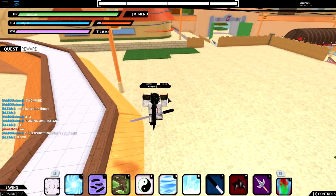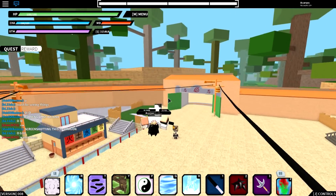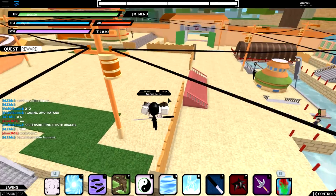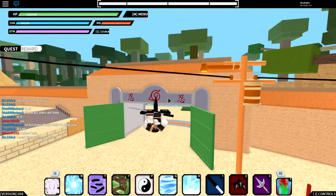In this video I'm gonna show you guys how to get Eight Gates — I just got it literally like 30 seconds ago, so I'm gonna show you guys what to do, where it is, and how long you have to wait. From the Leaf Village, go out through this door right here.